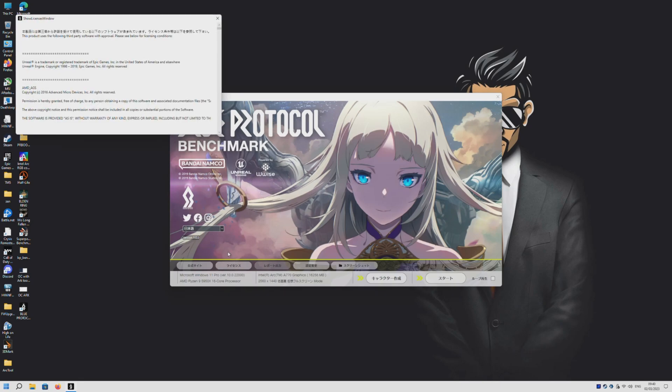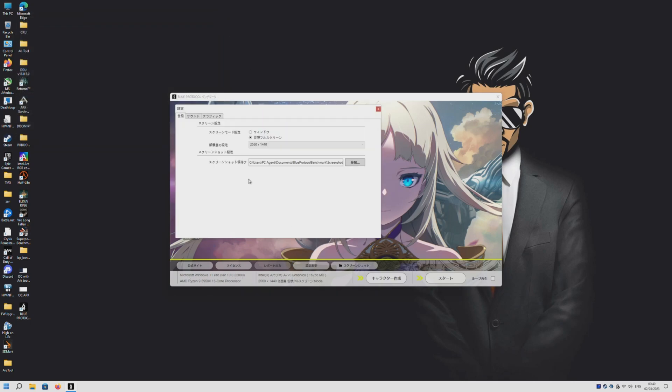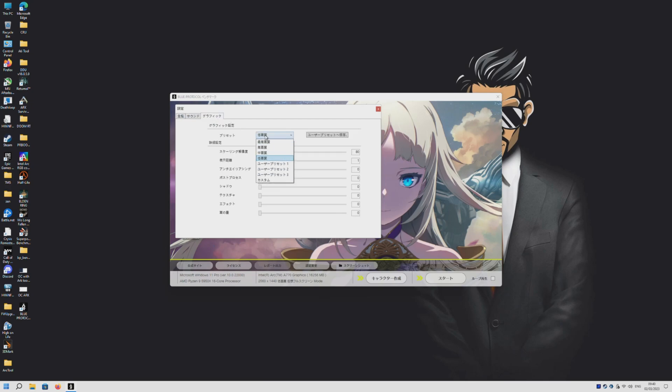Everything here is in Chinese but luckily I got instructions on what to do. Here are the settings menu - we'll be using 1440p in this video. Here are the four presets: low, medium, high, and epic. Of course we can also do custom, but in this video we'll just be running the epic preset.